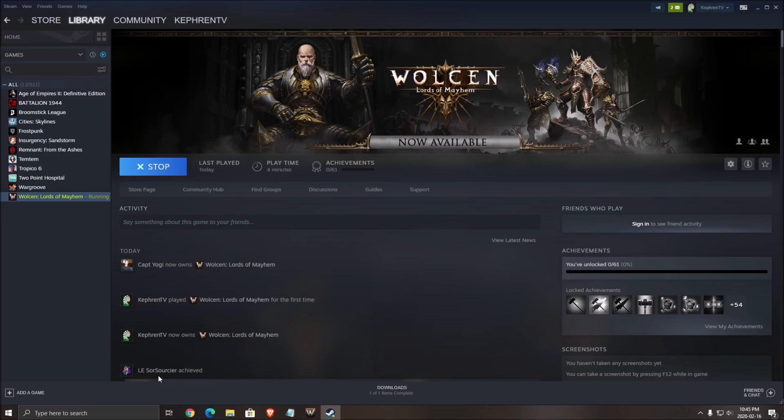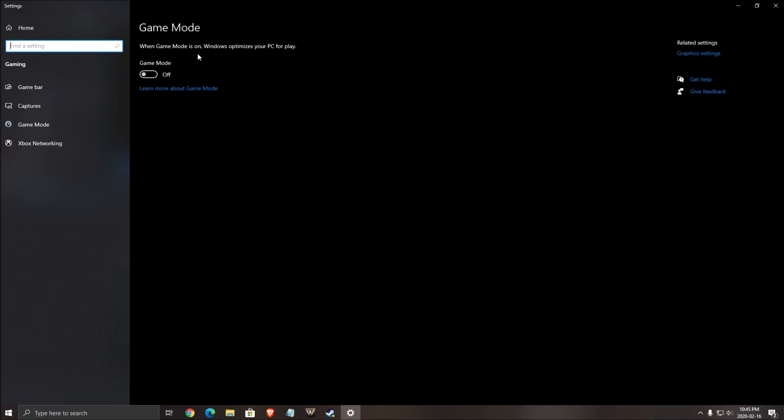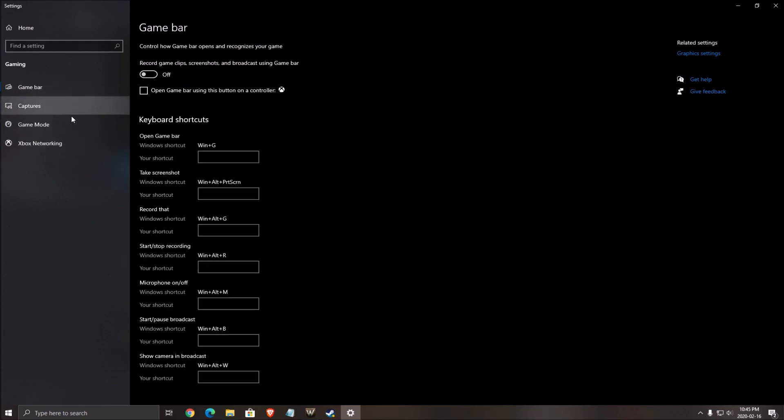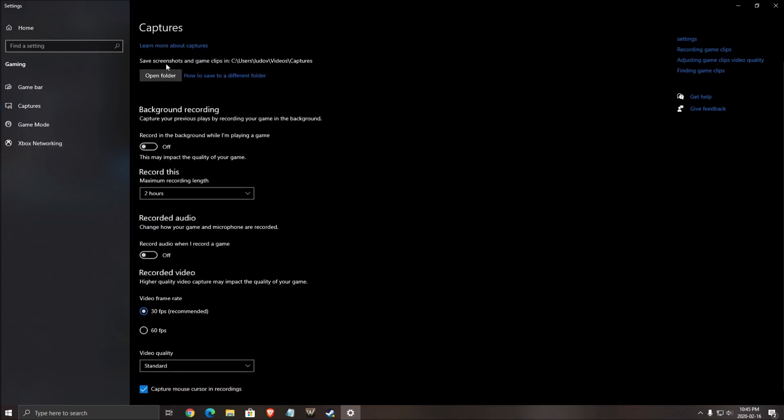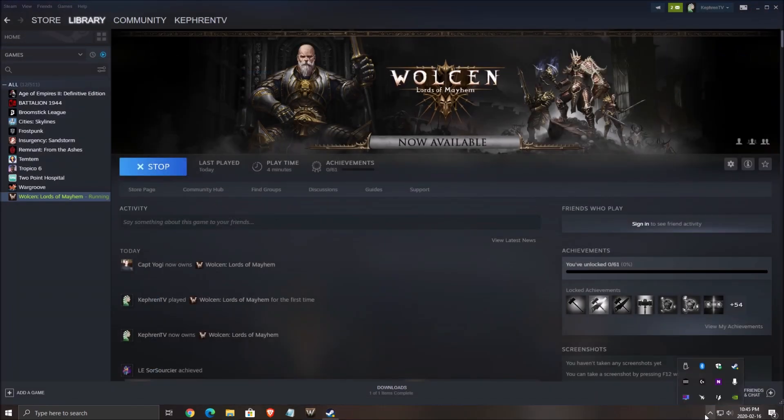First of all, we're gonna make sure that you set up properly your Windows 10. In the search bar, write 'game mode', open the game mode, and make sure that game mode is set to off — really important. You will gain a couple of FPS there. Game bar at off, and all those capture features from Windows 10: background recording at off, recorded audio at off. Really important also: make sure that you update your graphic drivers. If you have Nvidia or AMD, you want the latest driver to run the game properly.